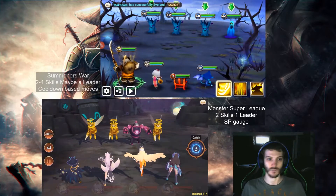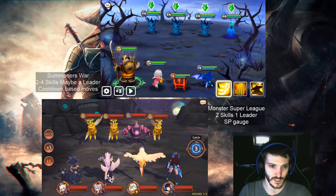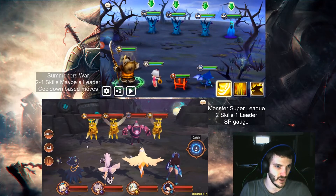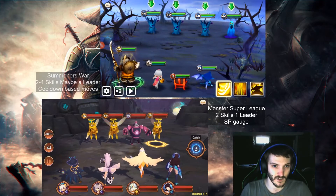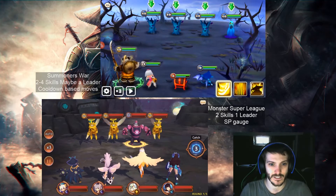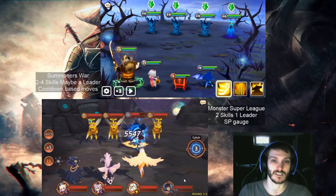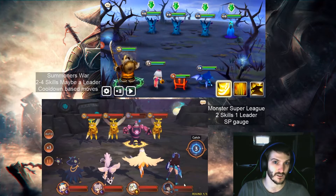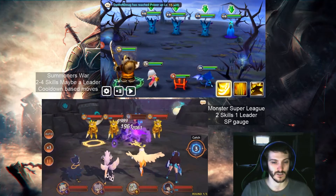I took Auto Battle off on both of them. On the bottom here is Monster Super League. I brought in my team and as you can see it's currently my turn — there's nothing to press but the buttons on the sides and the monsters themselves. I can select targets; say I want to target this robo bot and attack it with this girl on the end, this EVO3 Mona. That's the attack. After my attack ended, there's a little SP gauge on the bottom underneath their health — that's when they get their active skill. Now turn one is over on this side.